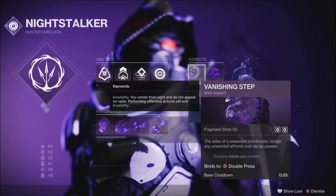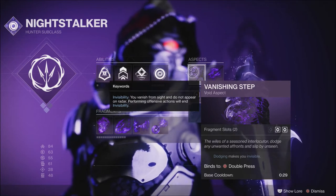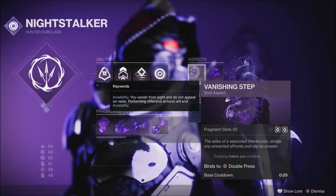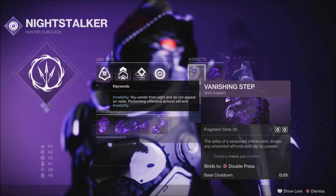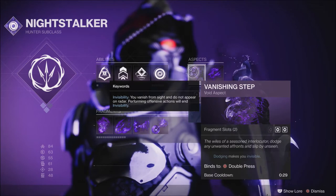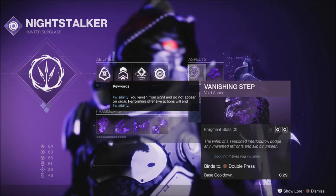When it comes to aspects, we have Vanishing Steps. Your dodge is going to make you go invisible. This is almost your panic button because we're going to be able to stay invisible a lot without this, but sometimes something may go wrong or you may need to reload, so having Vanishing Steps available is really handy.